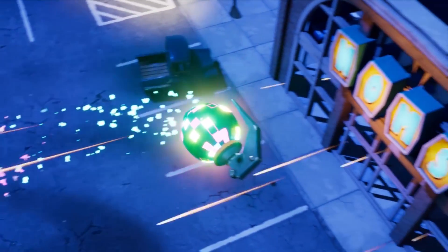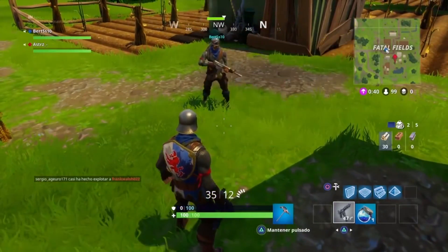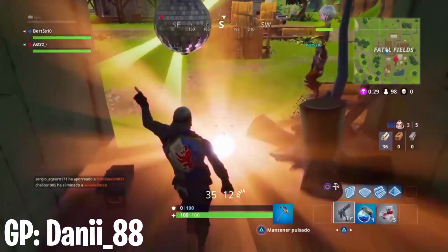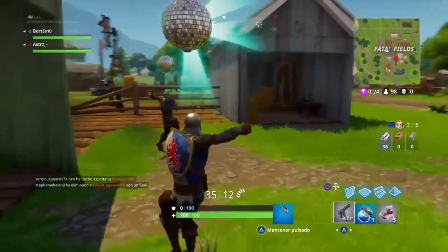Moving down to our number eight spot, this is going to be the Boogie Bomb. The Boogie Bomb really hasn't changed much — it does the exact same thing as it used to — but the big difference is that it used to actually last for 10 seconds. Nowadays the Boogie Bomb only lasts five seconds, so you have a limited time to get that kill. But back when it was 10 seconds, there was just a much bigger window where your person was neutralized, making it a lot easier to kill somebody. On top of that, Boogie Bombs also used to be green instead of blue — less rare and better. It was pretty overpowered.